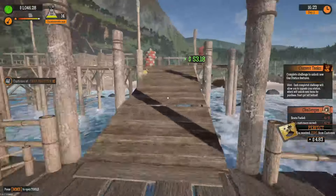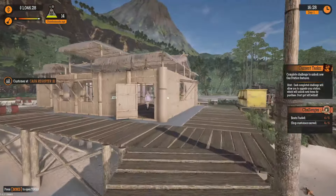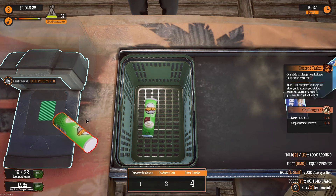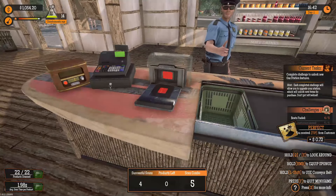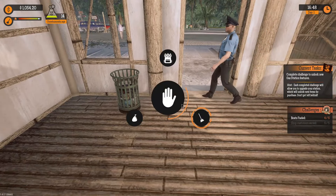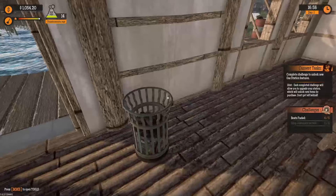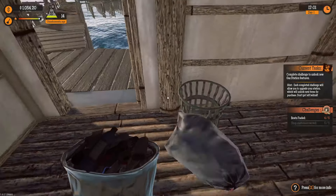All of the stuff that you had in the first game — fuel pumps outside, a car wash, the garage to repair cars — all that stuff is in this. The boat fueling is just an addition. And instead of the party bus from the first one, you now get a party boat. The party boat is optional — you can either build the dock or not, and even if you build the dock you can switch it off in options. The party boat just delivers a huge group of people who are going to buy all your stuff and make a huge mess.